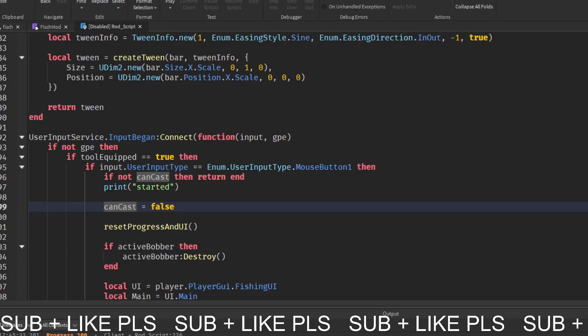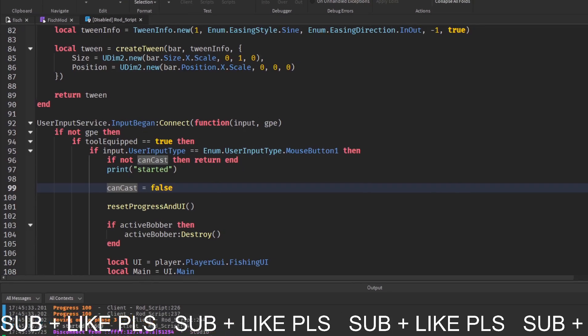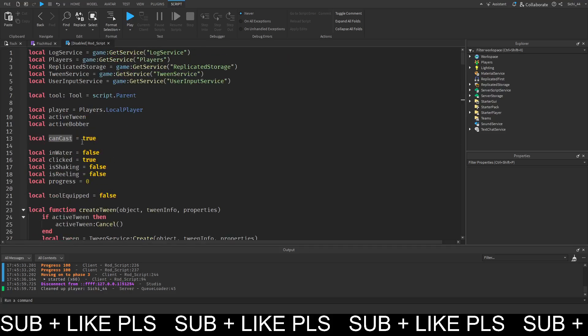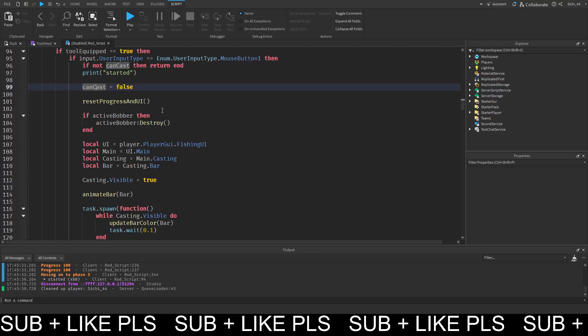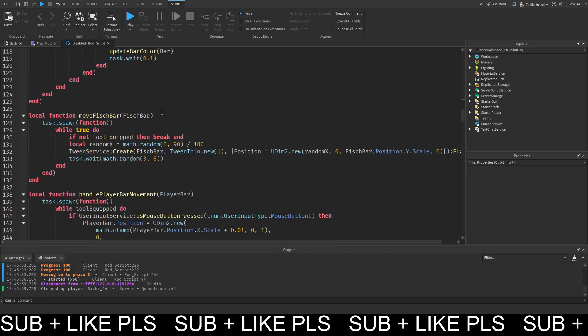We set can_cast to false, we set can_cast up here to true, and then we check if not can_cast then we want to return it.